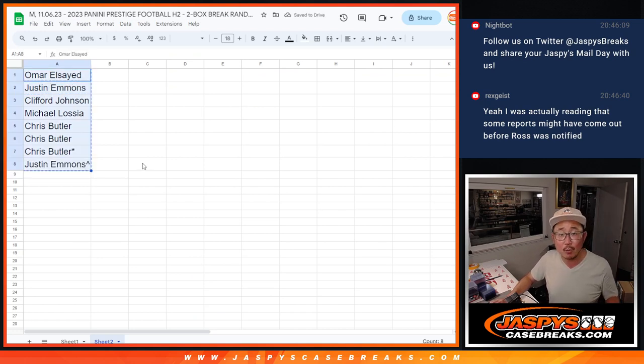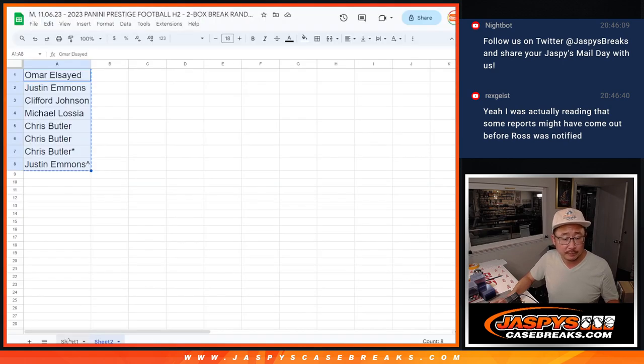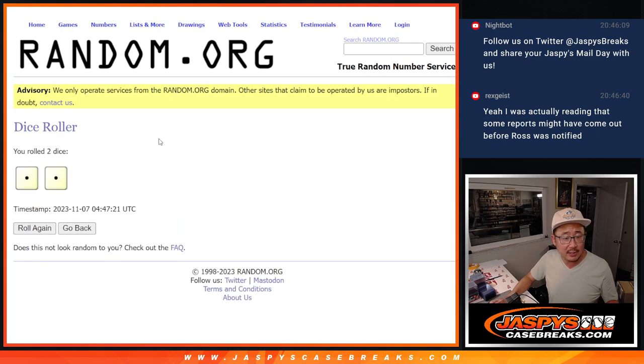Get in on the action. We got another one-boxer loaded up if you want to run it back. All right, now second dice roll. Let's see what division you get after snake eyes — two times.